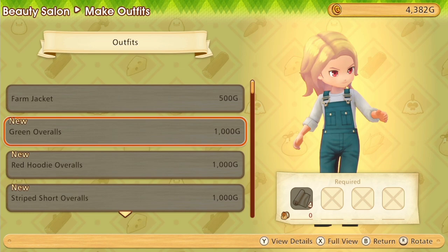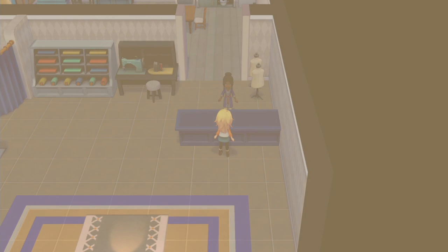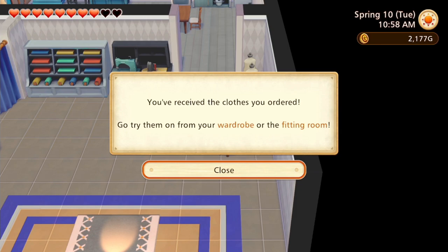You should notice that those outfits cost zero gold and no materials, so you can just go ahead and click on it to order it. She'll then tell you that she'll have it ready tomorrow. The very good news is that you can order all of them on the same day — you don't have to only order one per day. Just reopen the outfit ordering menu, select a different outfit and order it. Then the next day her store is open, go back to the counter and she'll give them to you.